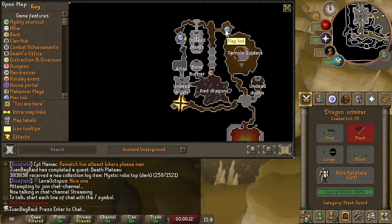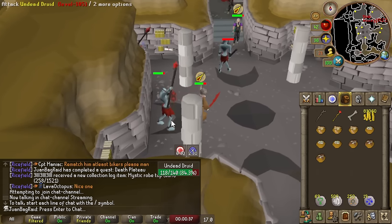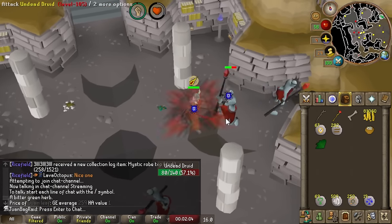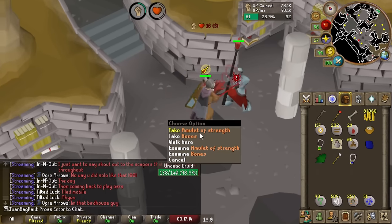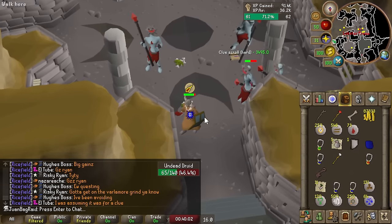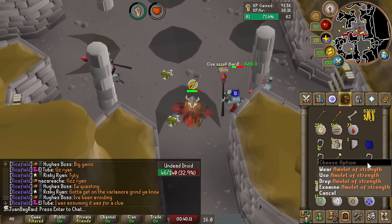Alright, let's go get this Strength Amulet for real now. We're here at Undead Druids, just outside of Hosidius. We have a 1 in 20 chance to get a Strength Amulet. These guys do melee as well so I have to flinch them - wait for it to attack, click, and step back. I got it - Amulet of Strength! Oh my god, that was so fast. We got a lot of Nature Runes, Law Runes, and Mud Runes for transportation, plus all our jewelry.